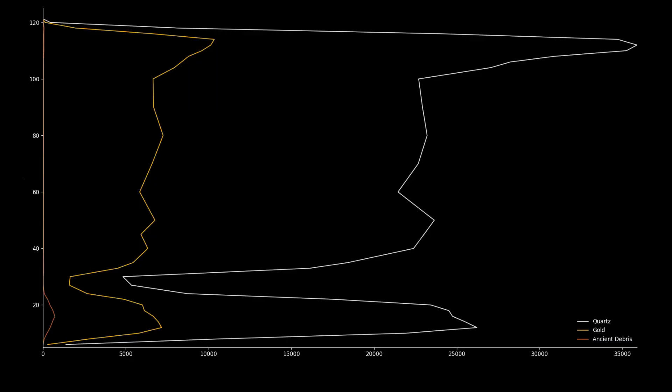There are way fewer different ores in the nether — only quartz, gold, and ancient debris. Quartz and gold have almost the same distribution, with one big spike around y=115 and a smaller one around y=15. There is a huge drop around y=30, not necessarily because there is less ore, but because there is a lot more lava at this height.